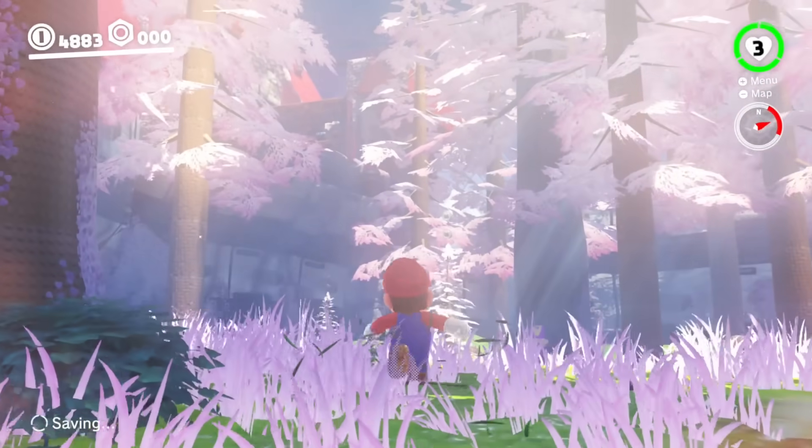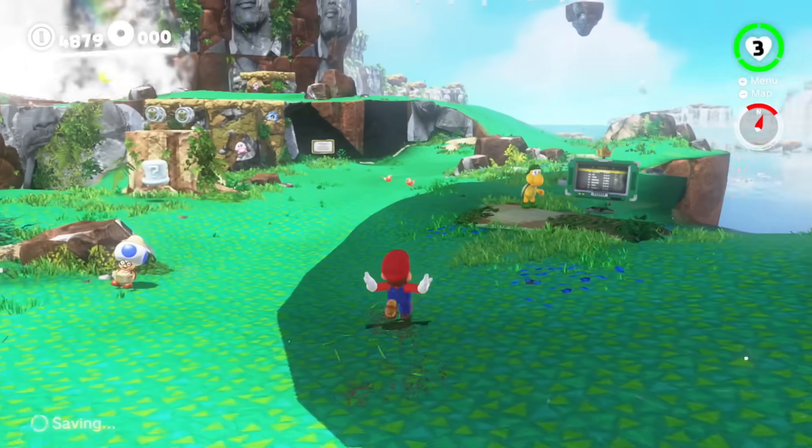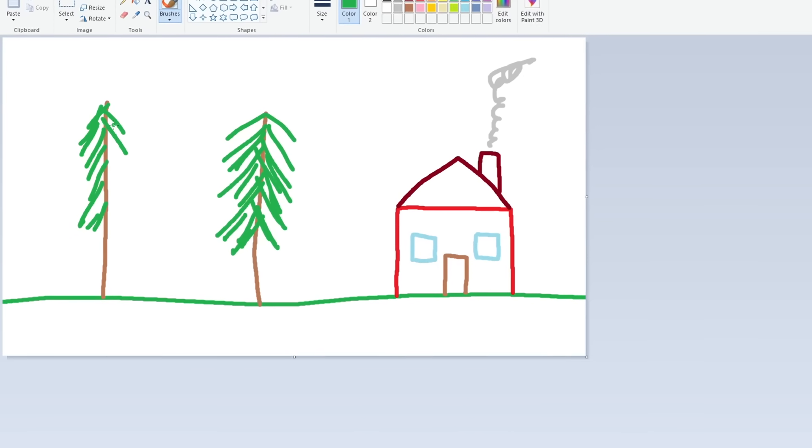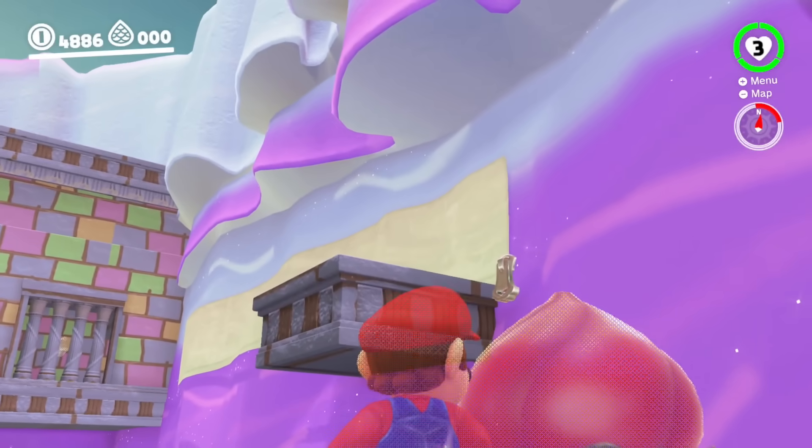I saw this video not too long ago where someone casually remade every texture in Wii Sports and I thought I can do that. So we're going to be using a combination of MS Paint, Photoshop, and any image I want from the internet to recreate Mario Odyssey.